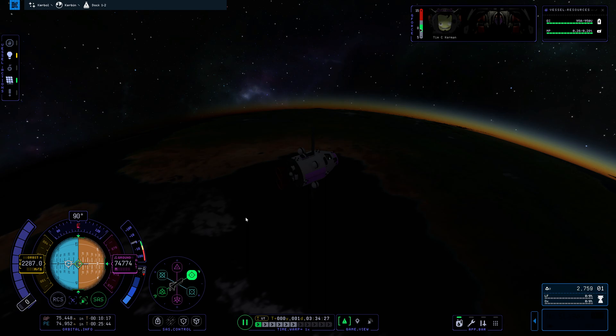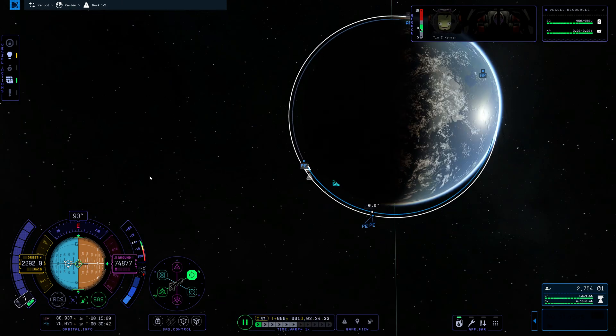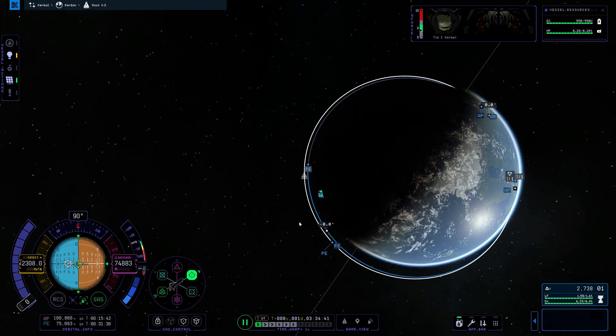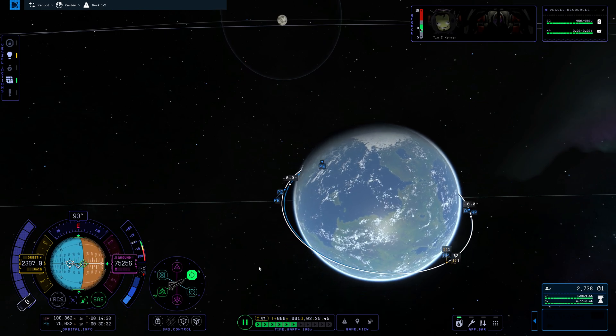I am going to stage my engine and burn until my AP is roughly a hundred kilometers, because I know that is the orbit that the other vessel is in. And you should see when I do that, my two intercept markers are now on top of each other. So what I'm going to do now is time warp to a point just before that intercept.